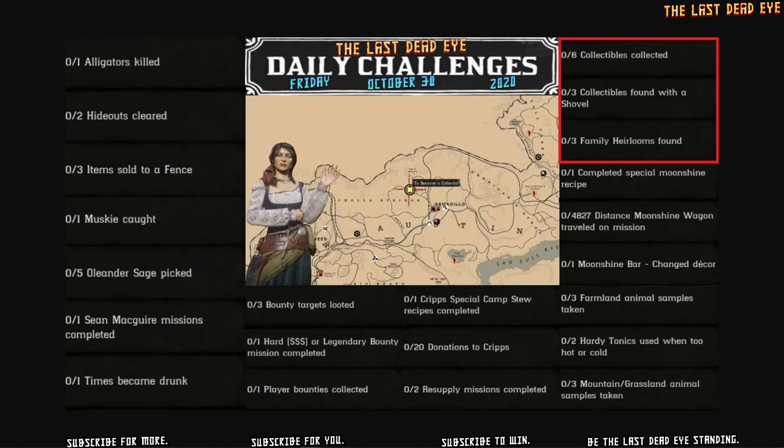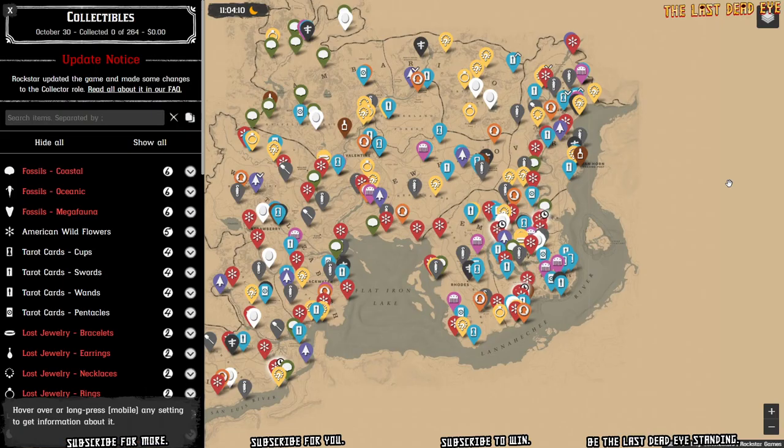Hello and thank you for viewing. Today we have an opportunity to complete 11 roll challenges instead of just 9. The way we're going to do that is when we're at 8 of 9 roll challenges completed, we're going to complete all 3 collector roll items simultaneously — that includes 6 collectibles collected, 3 collectibles found with a shovel, and 3 family heirlooms found.